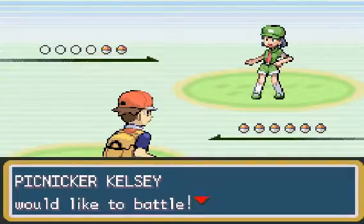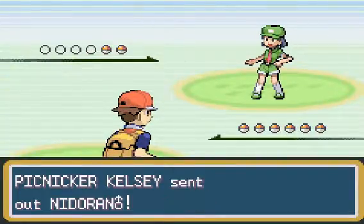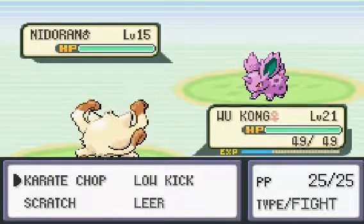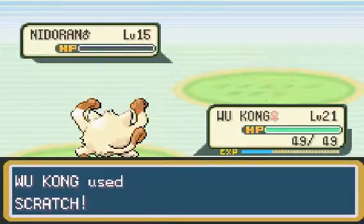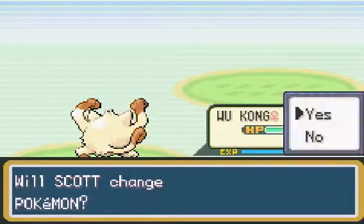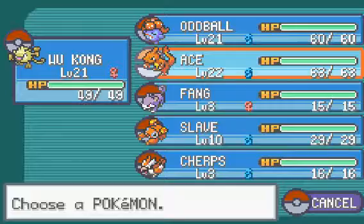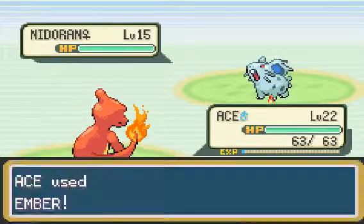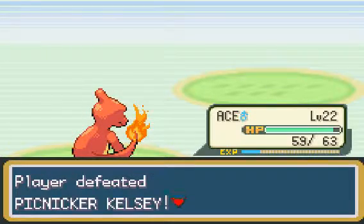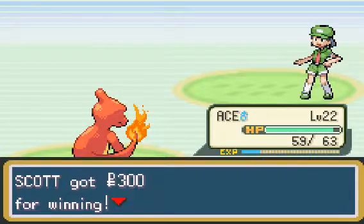Run over here and take on Picknicker Kelsey. I'm going to get poisoned — I'm going to send Ace out because they have poison point. If I use a physical type attack on them, there's a 30-something percent chance that I'll get poisoned. And that's not fun.